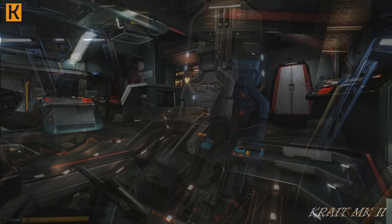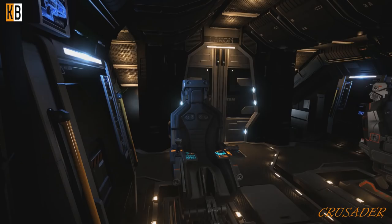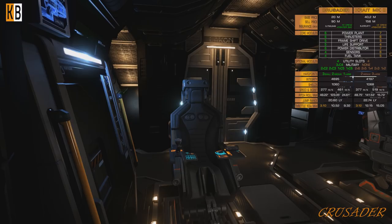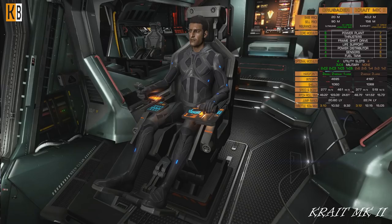Greetings! Today let's compare two ships that are, in my opinion, very good candidates to be compared: Crusader vs. Krait. Both ships have two additional multi-crew seats, both ships have a fighter bay. What else can you ask?